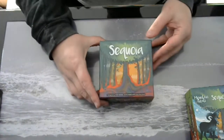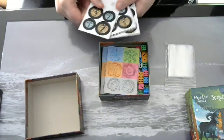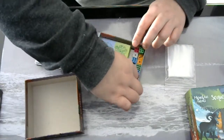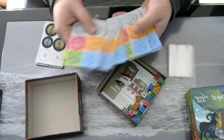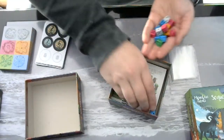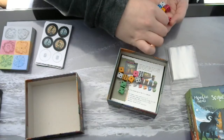Then we have Sequoia. A lot of zip bags again. We've got some punch boards, some tokens, trees in different colors. A whole lot of small dice — all the sixes. One, two, three, four colors — maybe five colors.